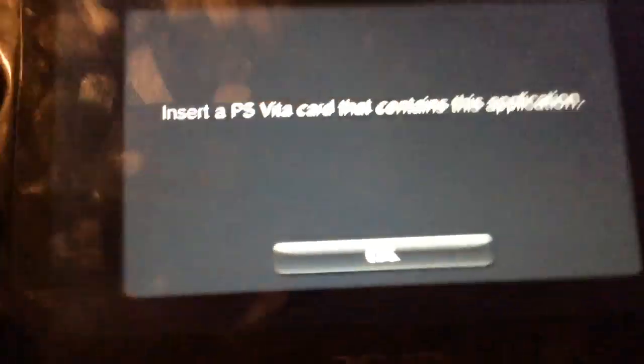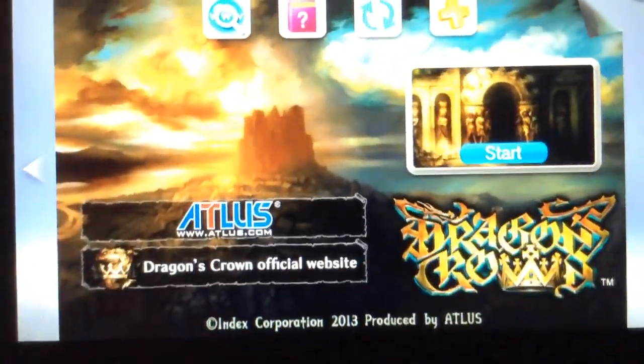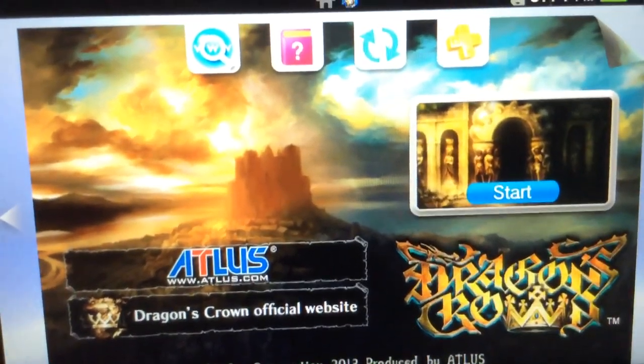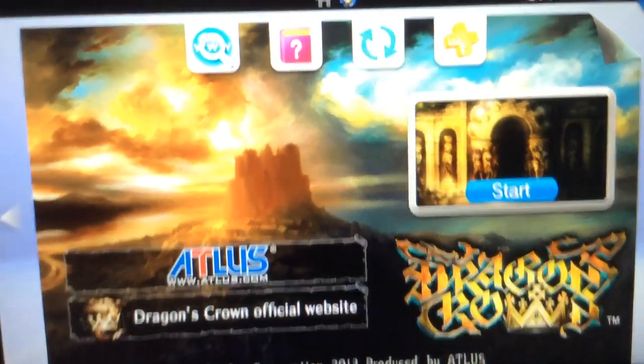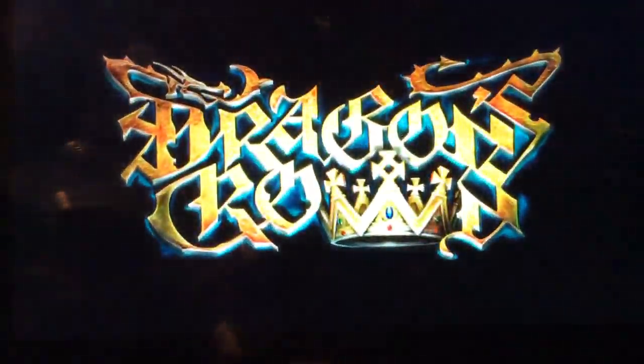We can try again by closing it and then opening it again, but it still tells us to insert the PSU account that contains this application — even though it's inserted. The way we fix it: we take it out and then put it back in. And now the application will run as normal.